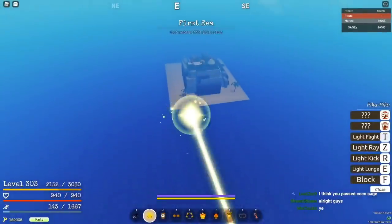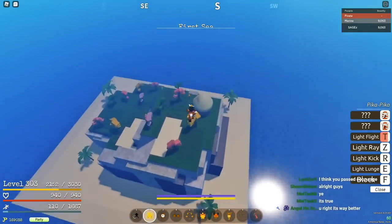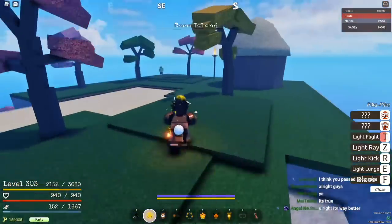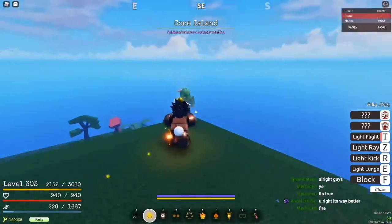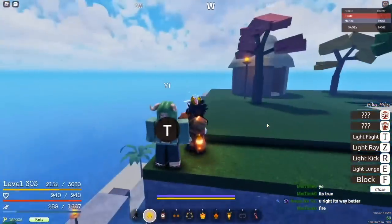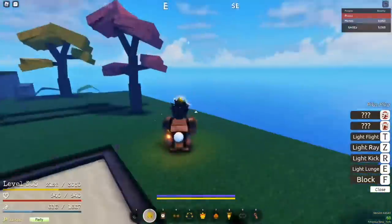Here's Coco Island. Once you come to this island, you can get a log post for it. That's the Demon Step trainer over there, and over here is the Geppo trainer. It costs 50k peli.